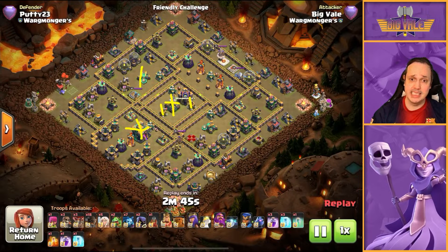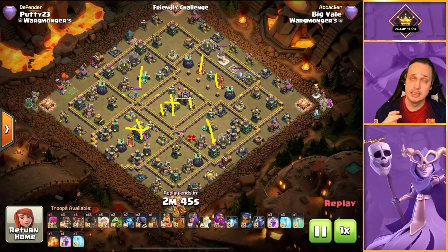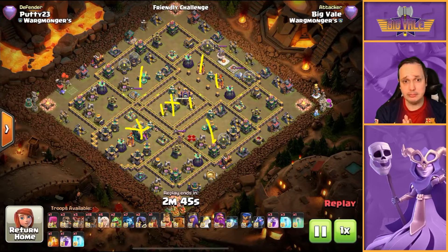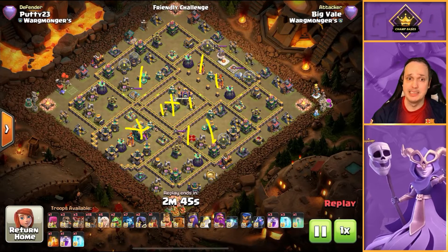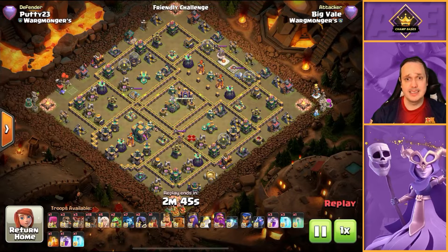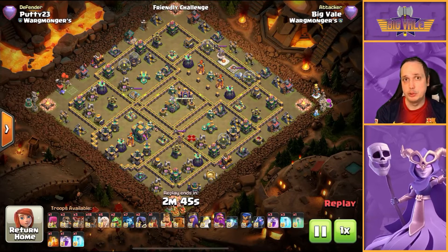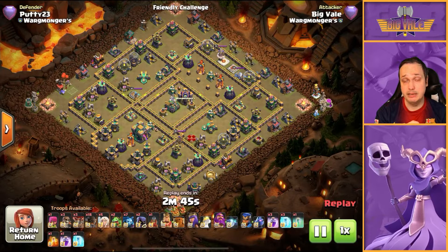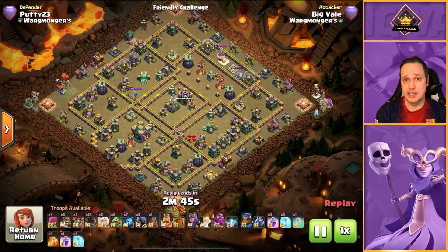We've also got Scatter Shots and Multi Infernos — the multis are a bit of a nightmare for Rocket Loons so you want to try and take them out. Usually that's where your Freezers will go; if not on multis then probably on the Scatter Shot. And of course you've got the defending heroes — the air targeting ones: Queen and Royal Champion. If you can take out as many of those as possible with your Sui, your Siege Machine, and a couple of surgically placed Rocket Loons, the end of the attack should be really straightforward. We do have a few more replays to show you afterwards on different base types.